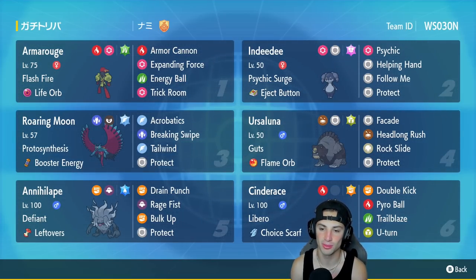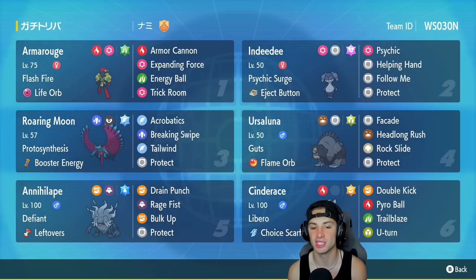Roaring Moon has Protosynthesis, Booster Energy as item, Acrobatics, Breaking Swipe, Tailwind, and Protect. Fourth Pokemon is Ursaluna — in Regulation D this Pokemon in trick room can hit like an absolute truck. It's got Guts and a Flame Orb with Facade, Headlong Rush, Rock Slide, and Protect. Annihilape is in our fifth slot and everybody knows it's top tier — it's got Defiant, Leftovers as item, Drain Punch, Rage Fist, Bulk Up, and Protect.